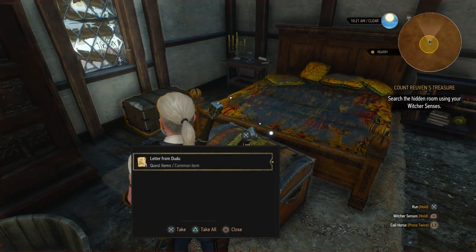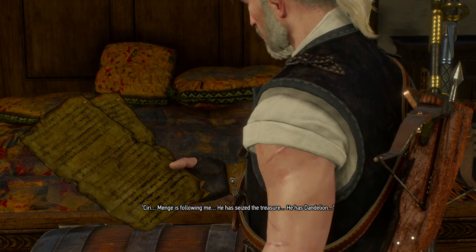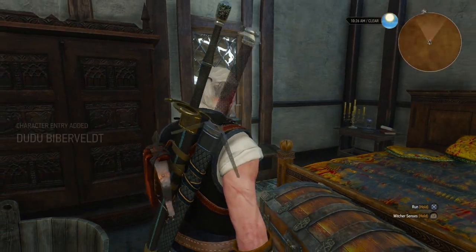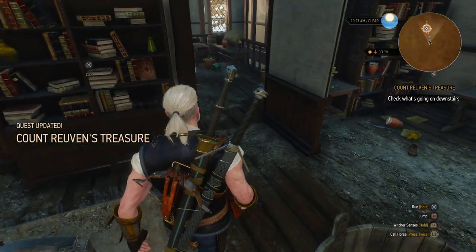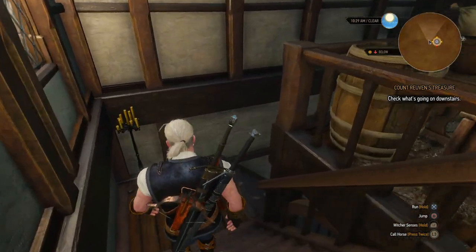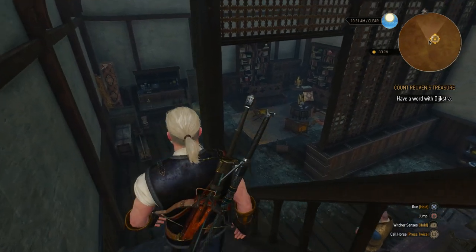What's this? A letter from D. There's someone downstairs - who could that be? Hopefully it's Dandelion and we finally found him, because I'm getting a bit annoyed now that we haven't found him. We've been looking for him for ages. It's Dijkstra. No - it's Dijkstra and Triss. Have a word with Dijkstra. So we're allowed to be seen - we've got to go down there.